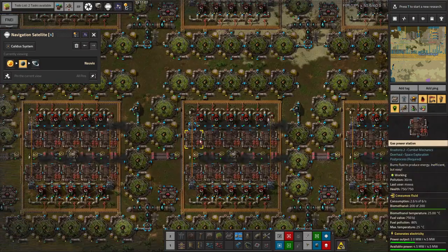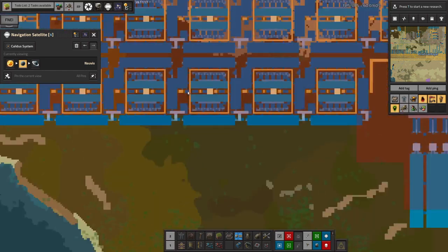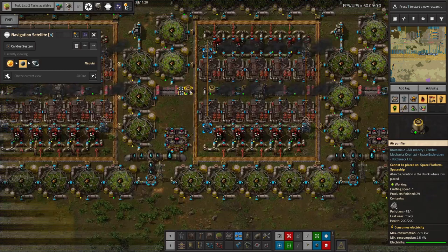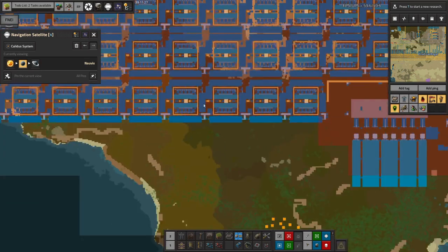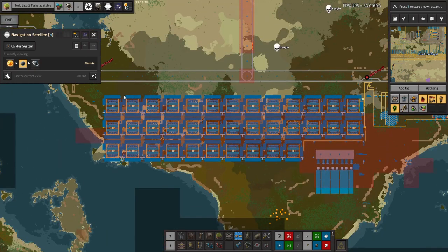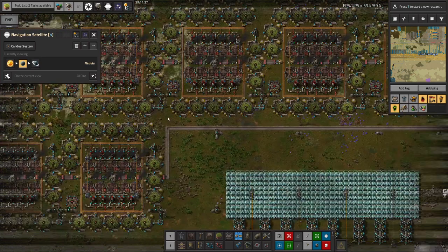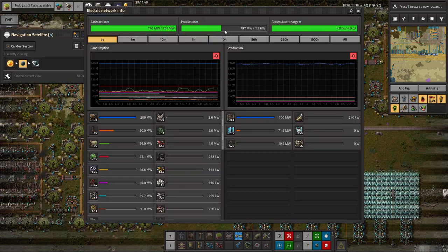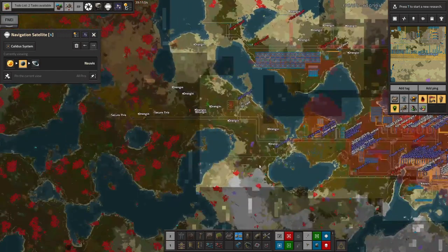That's why we've not had any pollution leaking out of this area. Also, if these things aren't running at full whack — this is only running at about half at the moment — the filters are still running at full power, removing more pollution than is being generated. So the more of these you have, the cleaner everything gets. If I find a pylon that's connected to everything, we're currently running at about half power with a couple of extra hundred megawatts on top. We've got plenty of power at the moment.